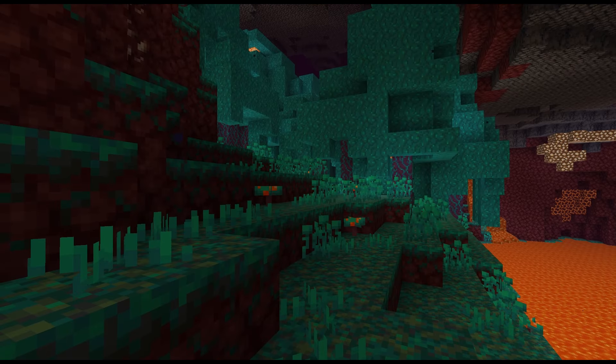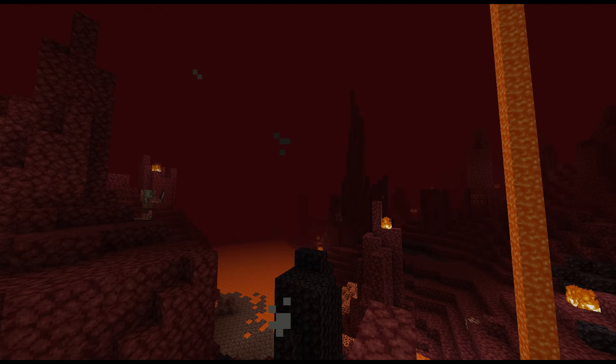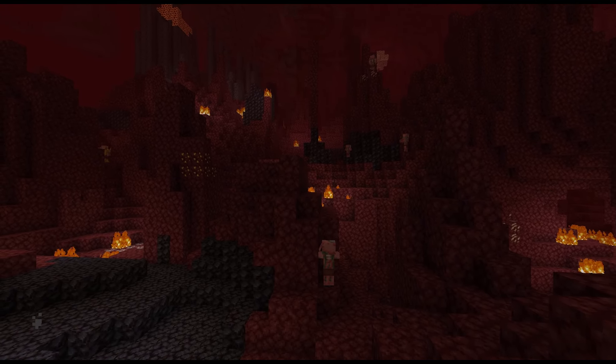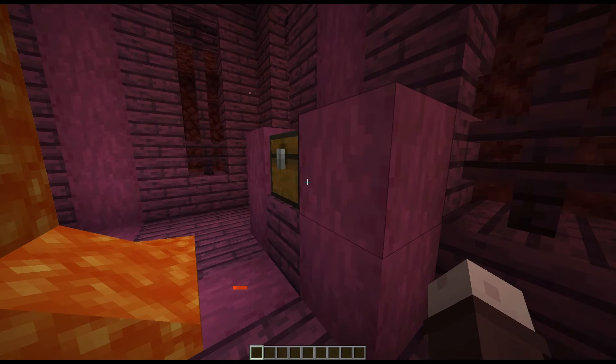Hearths is a vanilla friendly Nether enhancement mod. It adds stalactites to the ceiling and floor of the Nether and makes some minor changes to both Nether forests. It also spawns in cool looking towers with good loot.